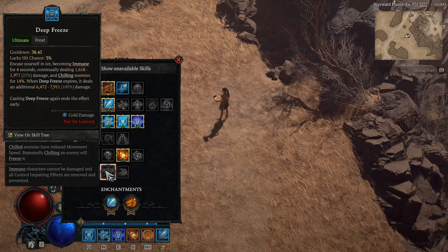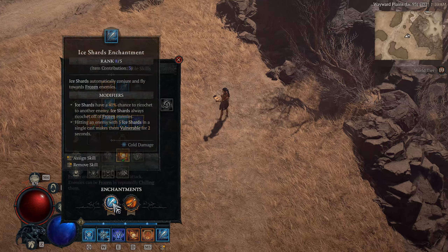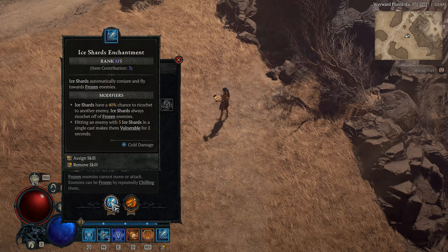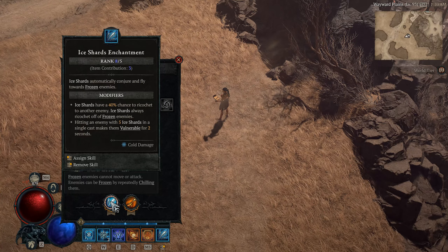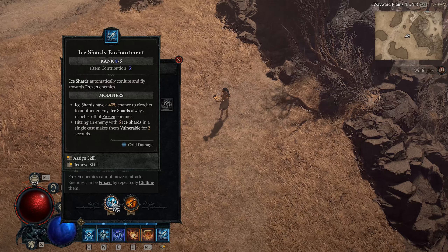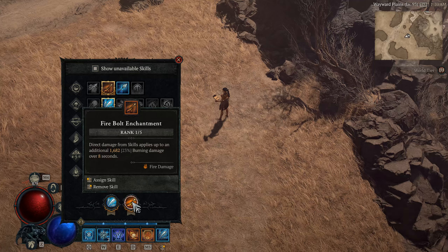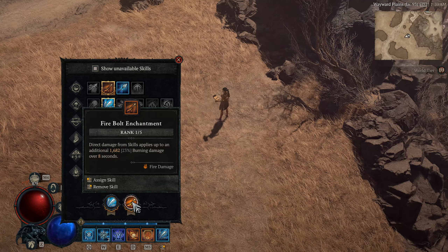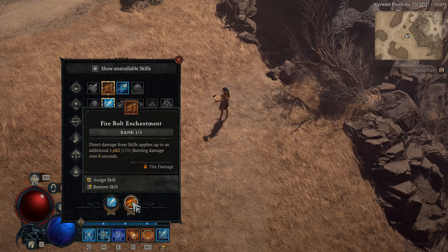For our enchantments, we are going to be using Ice Shards and Firebolt. The Ice Shards enchantment effect makes Ice Shards automatically conjure and fly towards frozen enemies. This is great for our AoE clears, chances to proc Lucky Hit, and additional damage that we will just proc without having to really worry about it. The Firebolt enchantment allows direct damage skills to apply an additional percentage burning damage over 8 seconds, meaning all forms of Ice Shards activation will apply burn, and we have a good amount of burn synergies.